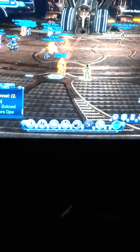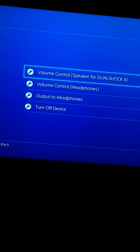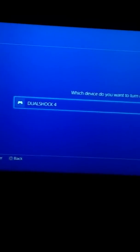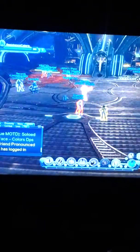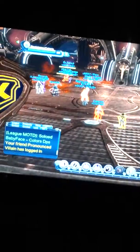So this is what you want to do. PS4 controller — you hold the PS4 button, you go to Devices, whatever. You turn the device off, then you turn it off. Now turn it back on, sign in, and guess what? You can type now.